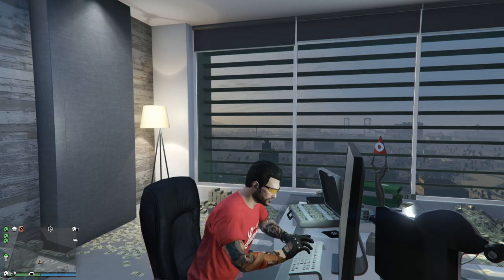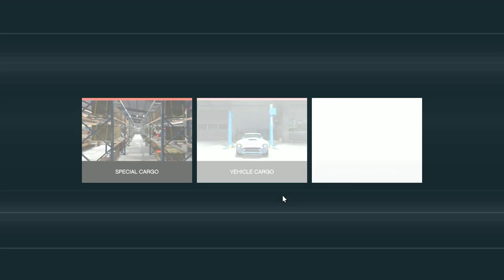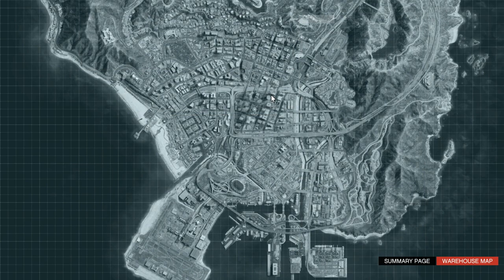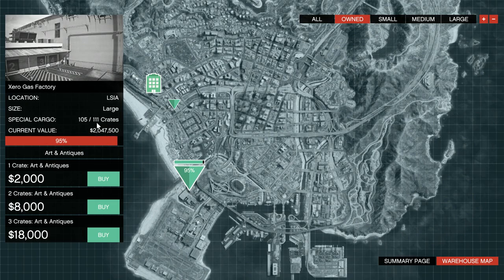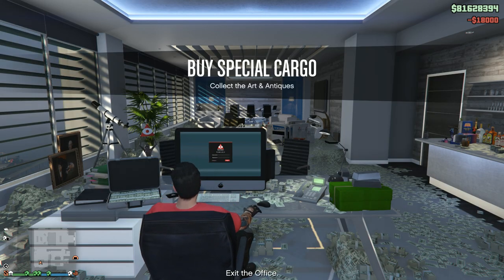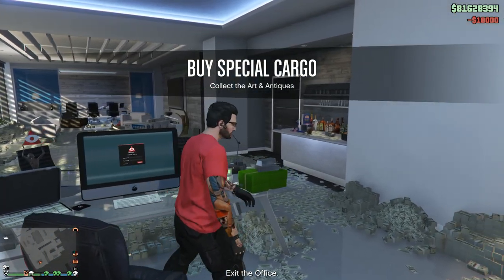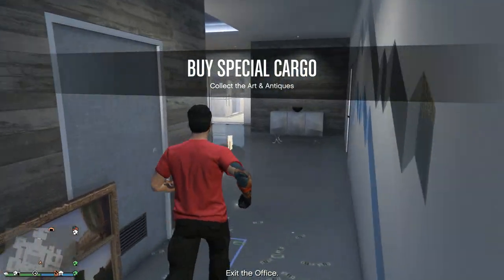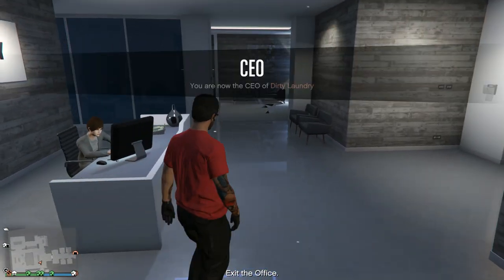Let's log in as The Missing Sock and head over to Special Cargo. You can run this from your Terrorbyte as well, but I still run it from the office. We're at 95% — 105 crates out of 111 — so we should have about two or three more missions to go. We got Art in Antiques. Generally speaking, it's recommended to buy three crates at a time for the crate warehouses. They are cheaper at one or two crates but it's not worth your time.